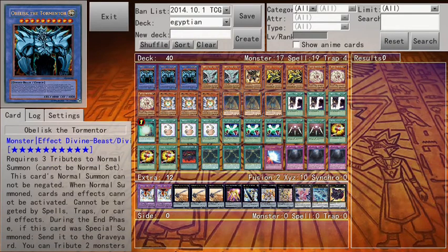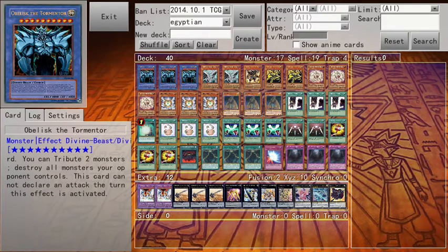The main objective of this deck is to bring out Obelisk. The reason why Obelisk is your main priority is because his normal summon cannot be negated. Trap Hole? Nope. Bottomless? Nope. On the turn he's normal summoned, cards and effects cannot be activated. He cannot be targeted by spells, traps, or card effects — which is awesome. But you do not want to special summon him because at end of turn he's going to be sent to the graveyard. So you basically want to tribute summon him.